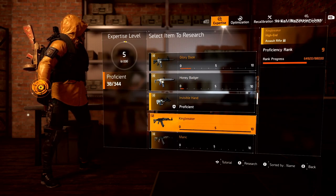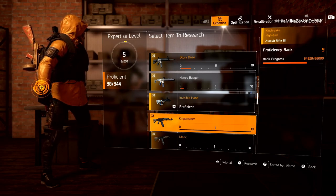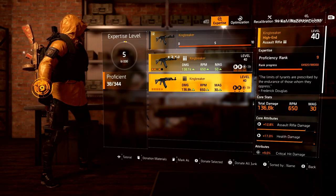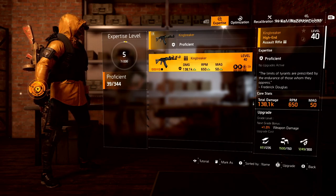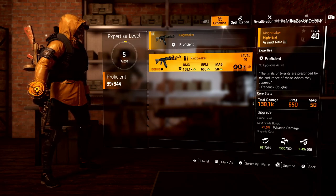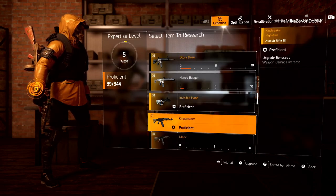Here's the King Breaker — I do have an extra King Breaker. I was proficiency rank nine and now I'm proficient. I'll upgrade a couple of items at the end so you can see what that looks like. Now it says 7 out of 200, so you can see how it's just going to steadily go up.